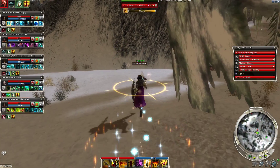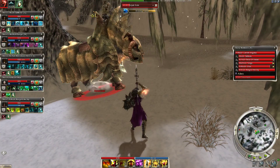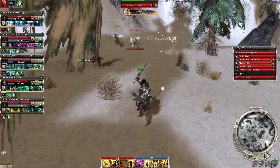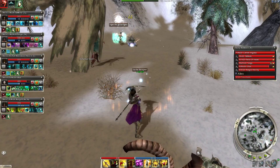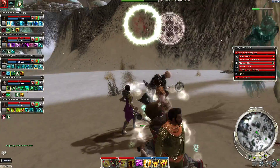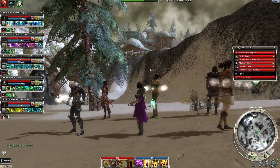That guy is down. Now we want to get the Stoliak Rider down — daze on him, he'll go down very quickly. Now we can focus on getting the rest of these guys down and retrieving our Enchanted Torch, then waiting for our energy pools to restore. Up there, by the way, is the Enchanted Torch we're looking for.